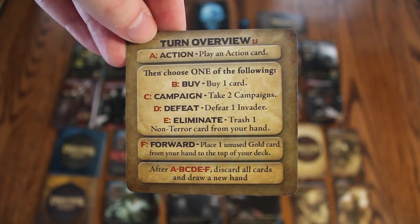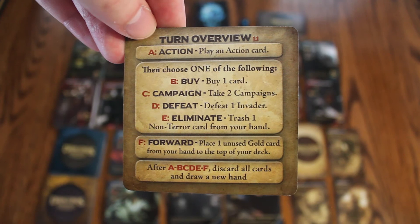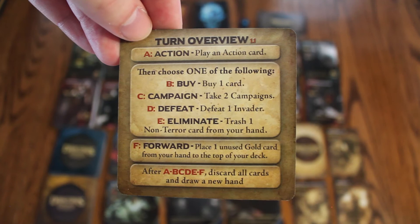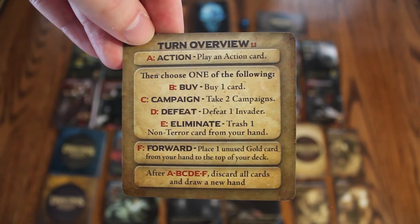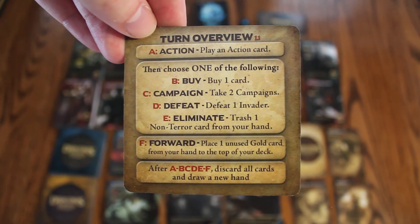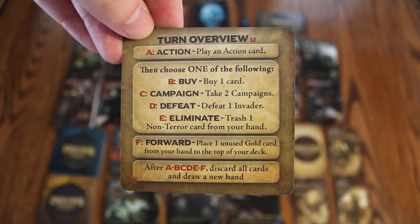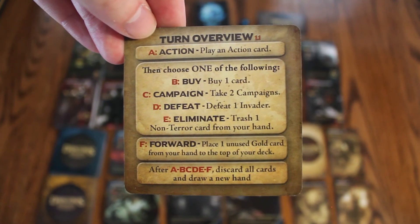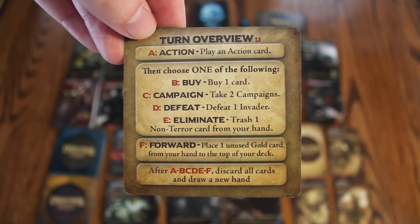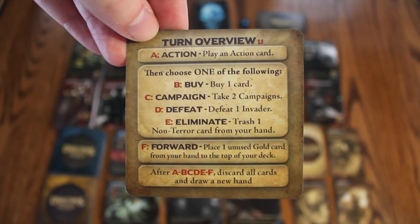Players begin their turns by playing an action card from their hand — however this won't be possible in your first 2 turns as you won't have any action cards yet. Then they can choose one of the following: either buy 1 card, campaign and take 2 campaign cards, defeat 1 invader, or eliminate a non-terror card from their hand. Following that they can forward 1 unused gold card from their hand to the top of their deck. Then to end their turn they discard all cards and draw a new hand of 6 cards.